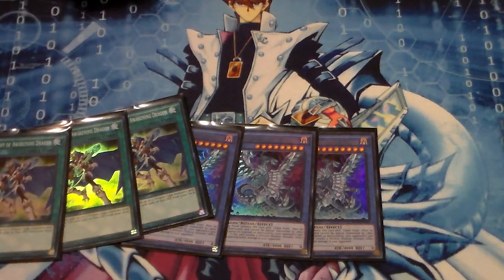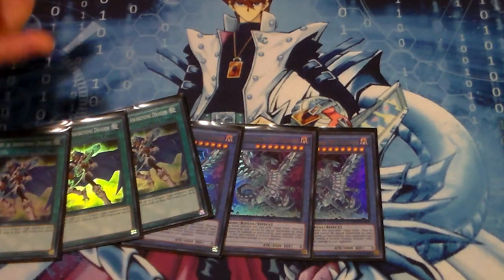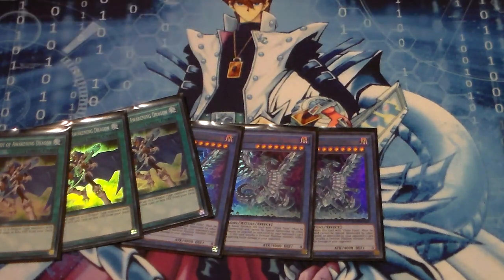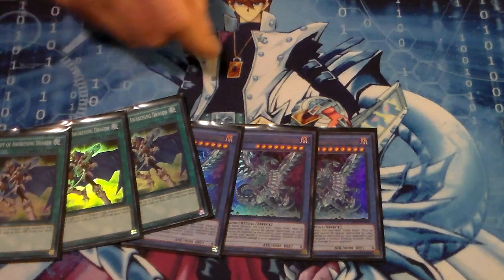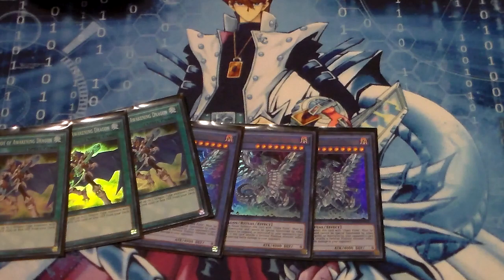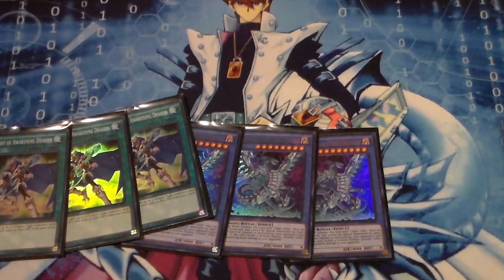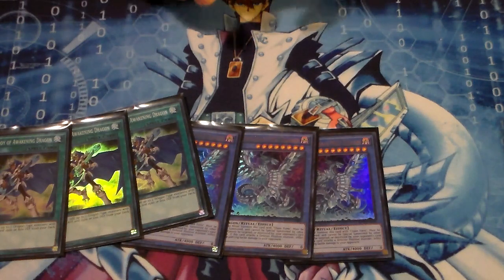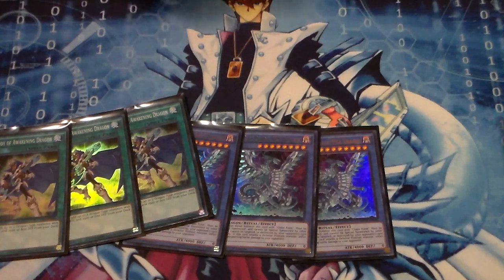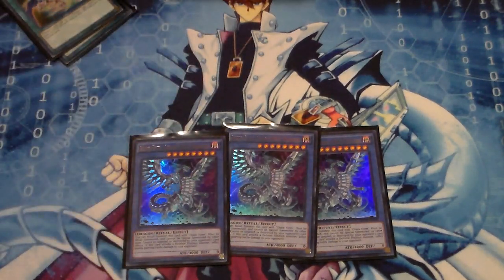The beautiful thing about Blue Eyes Chaos Max is it can be searched through Melody of the Awakened Dragons. You can pitch a card, get your discard outlets like White Stone of Legends, White Stone of the Ancients, set up combo plays. Say you have a Manju - Normal Summon, search out Advanced Ritual Art, activate it, search out Blue Eyes Chaos Max, maybe add a Blue Eyes Alternative Dragon and do a whole bunch of combo plays. Melody of the Awakened Dragons is honestly better in the ritual version than the regular Blue Eyes White Dragon deck.